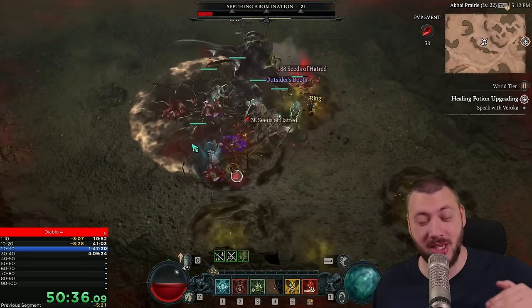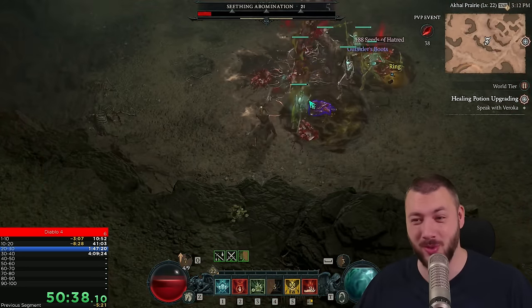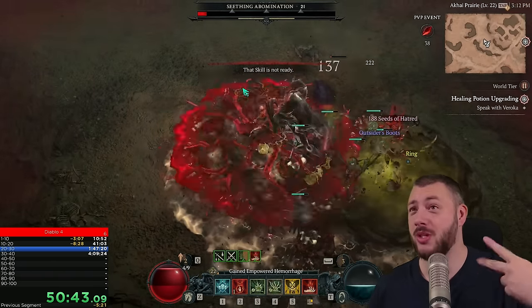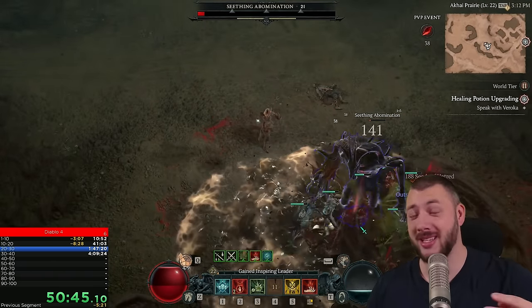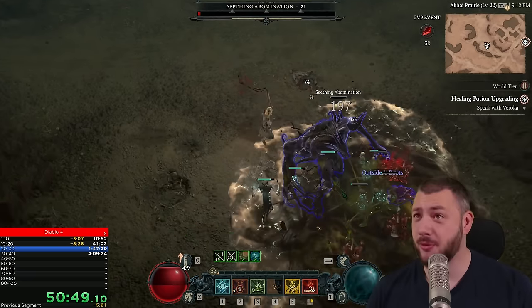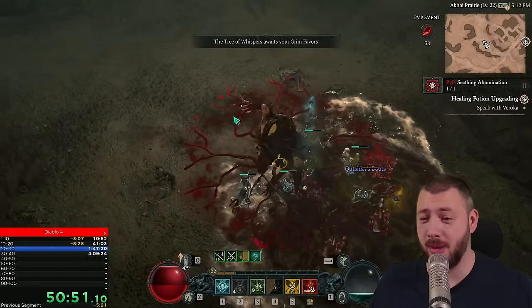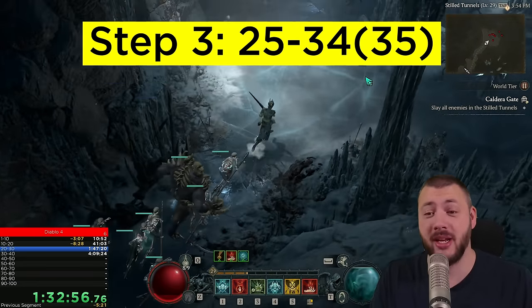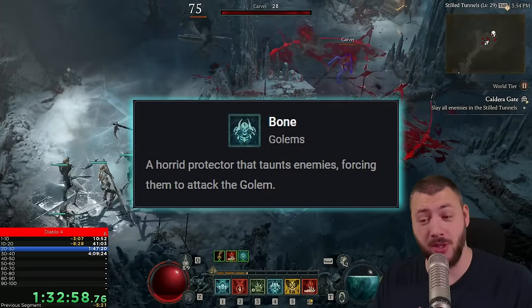You're essentially jumping from level 18 to like 22 or 23 just by doing the Whisper Quest in the PvP area, which gives you 2 Tree of Whispers plus another 7 points, so 17 in total. After that, focus on the Whispers on the map and do that until level 25. At level 25, we're getting the Golem, and we will actually use the Golem.